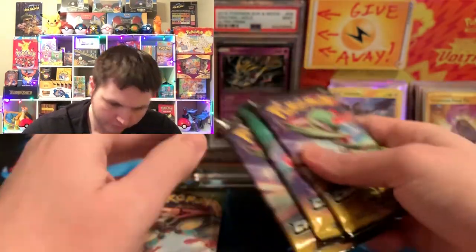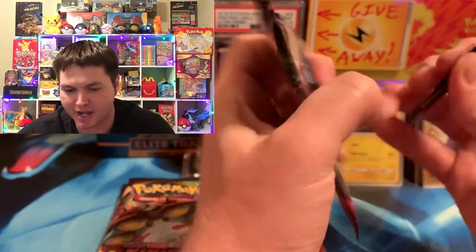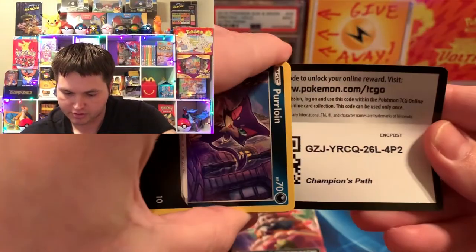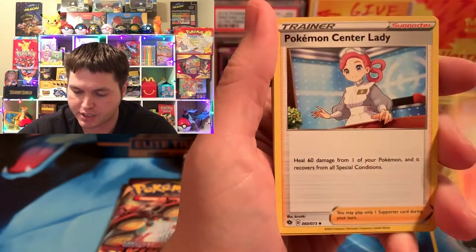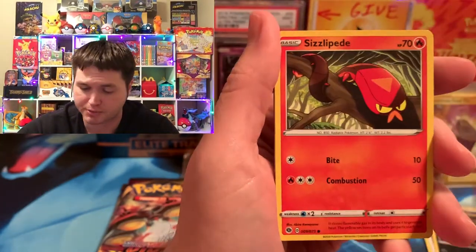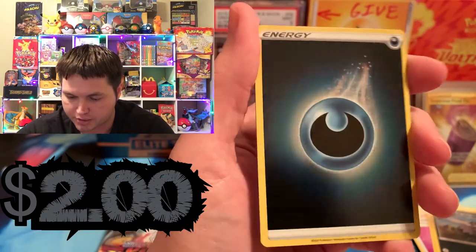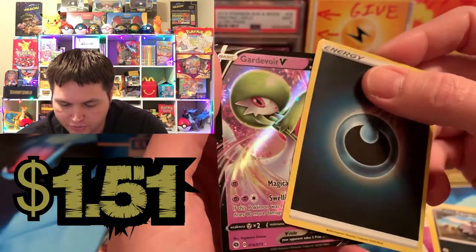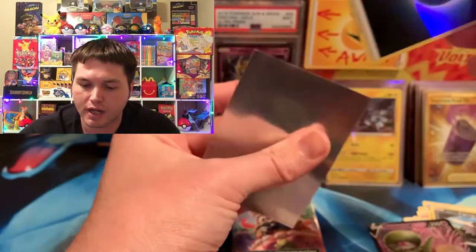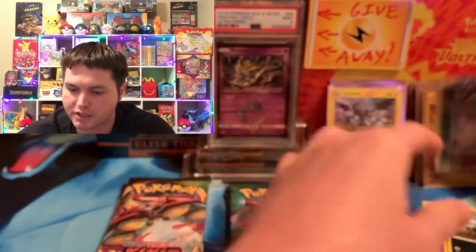Let's see who can win the finale of the set battle between Champion's Path and Vivid Voltage. So far from my monthly giveaway, the person with almost the most entries has been winning, so make sure you get as many entries as possible. We got a Reverse Darkness Energy and a beautiful Gardevoir V — the best pack so far from Champion's Path. It might be tied with that Suspicious Food 10, but I believe Champion's Path is in the lead now. So Vivid Voltage better step up — it needs like an Amazing Rare or something.